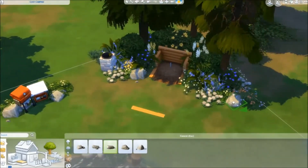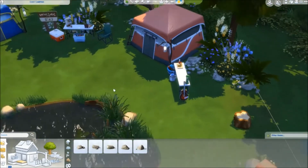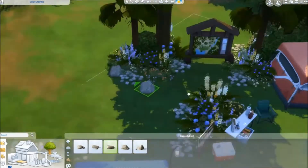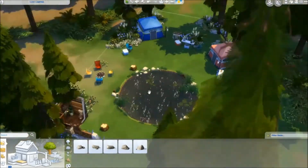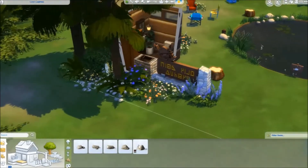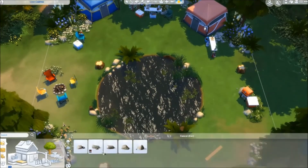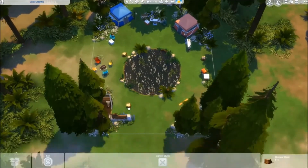Adding in the rocks — can't forget the rocks. I always seem to forget about rocks, but once they're in, I feel like they make a massive difference, and they really do. A couple of plants and rocks around the pond make it feel more full.